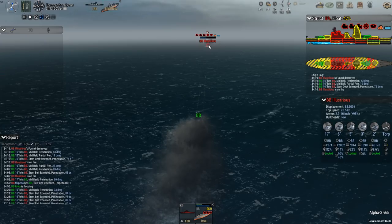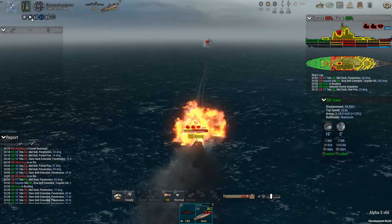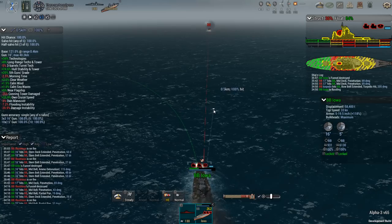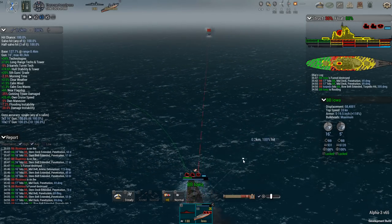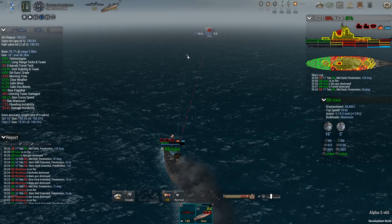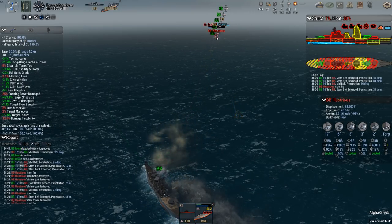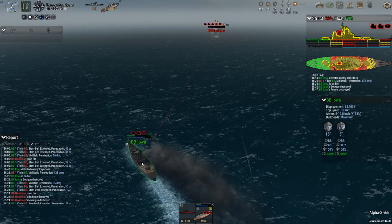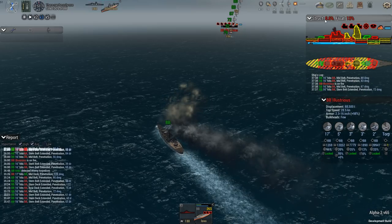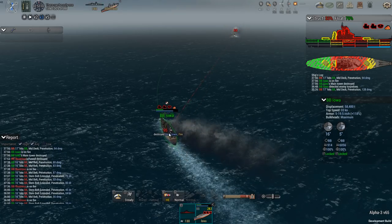I should take more care to avoid the torpedoes. Hopefully I can sink it before it fires again — no, it just fired another torpedo. Dodge that, make a turn. Ammo detonation — come on Iowa, get out of the path of the torpedo. I've fought a couple of fights with the Iowa against various AI designs, but so far none of them were armed with torpedoes, so it's actually quite refreshing to see the AI does arm its battleships with torpedoes every now and then.